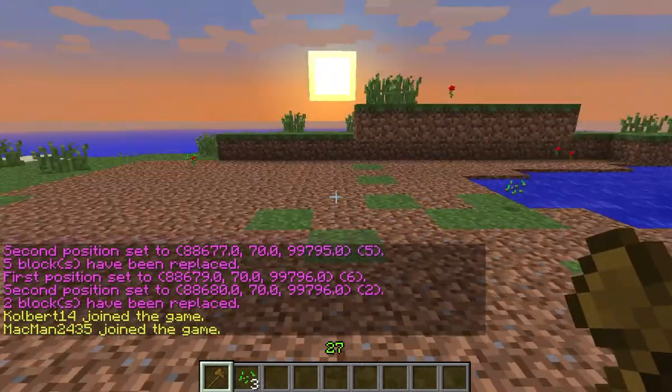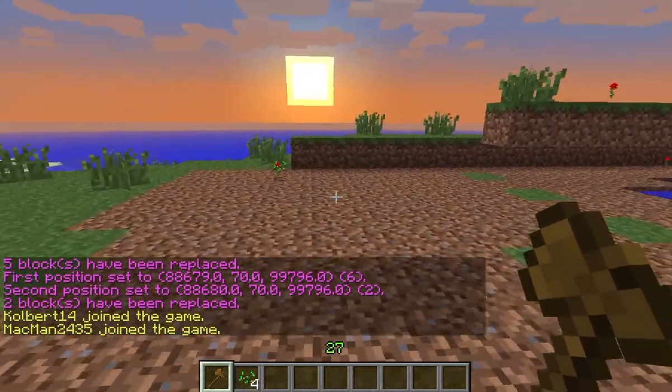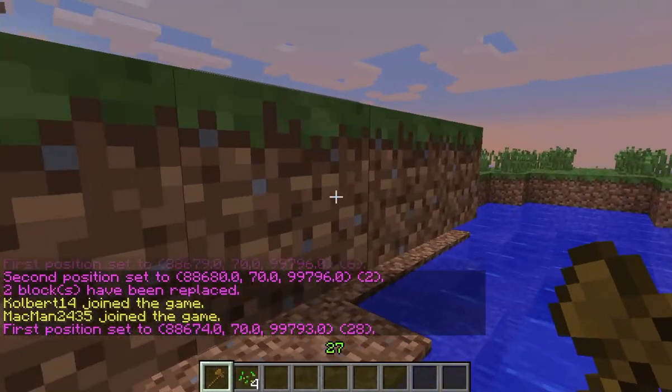That's all there is to it. Just pick your two spots — left-click, right-click, just like you do in WorldGuard — and replace.